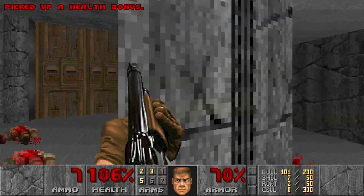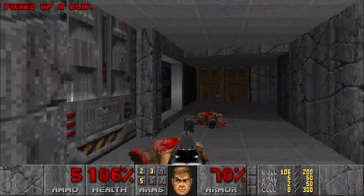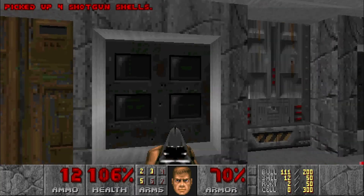The first thing we need to do is head into this room so we can access a switch in this room. There's a shotgunner around the corners, so be sure to keep your eyes open.